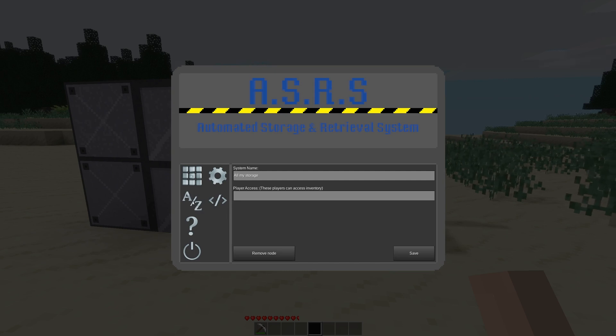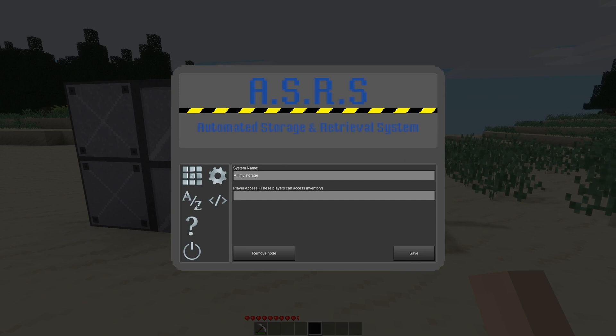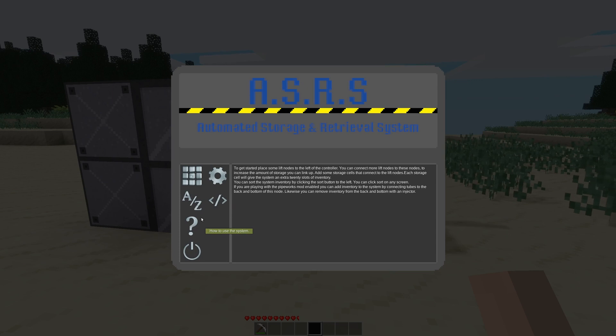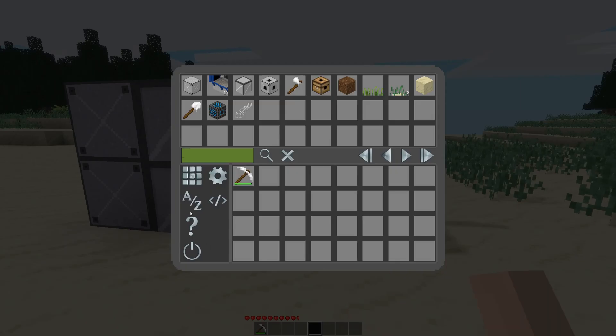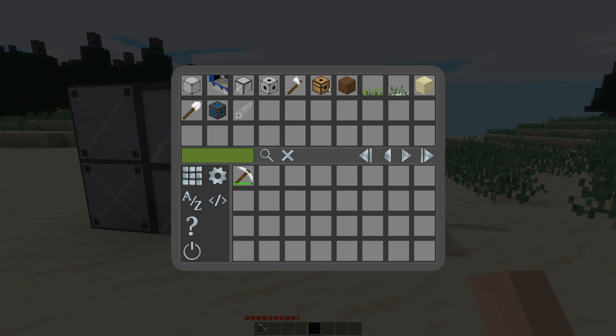We can sort the system at any time, on any page, even when we can't see it — so to prove that, it sorted and we weren't on that screen. There's also a debug information screen: it tells us we have 40 connected nodes including storage cells and lifts, 13 of 520 slots are filled, and the internal system ID. That was added for personal debugging, so you can pretty much ignore that screen. We have a help screen that tells you everything I'm covering here. You can exit the dialog with the power button, the escape key, or by double-clicking outside the form.